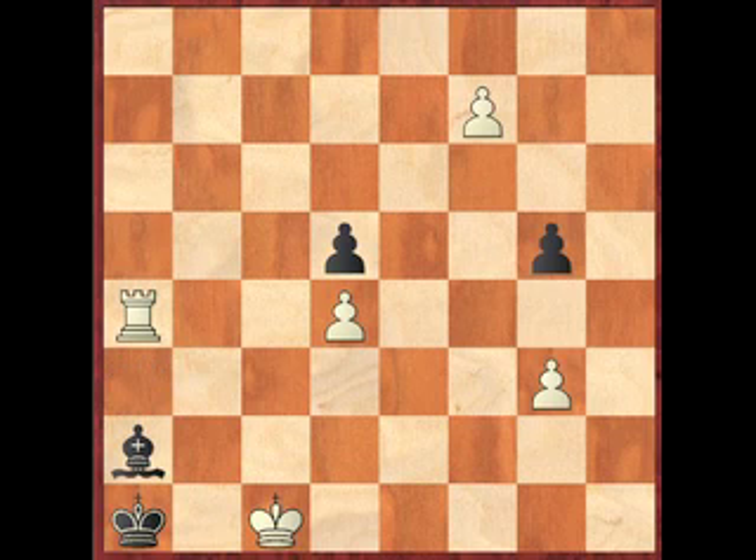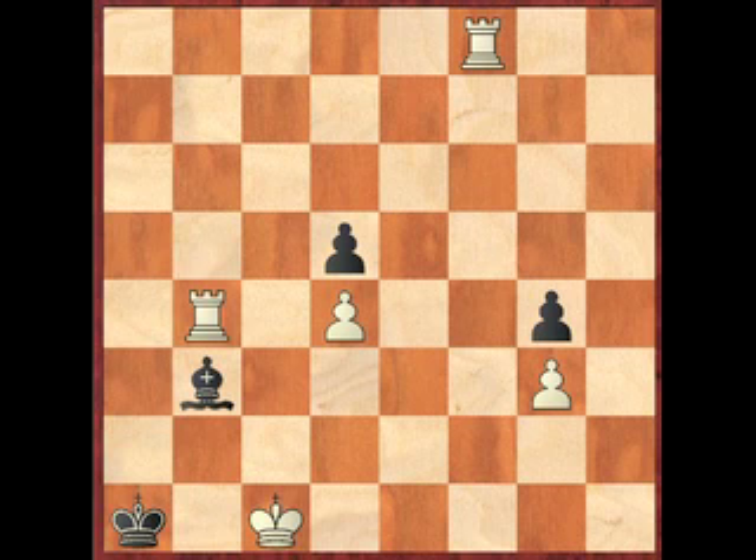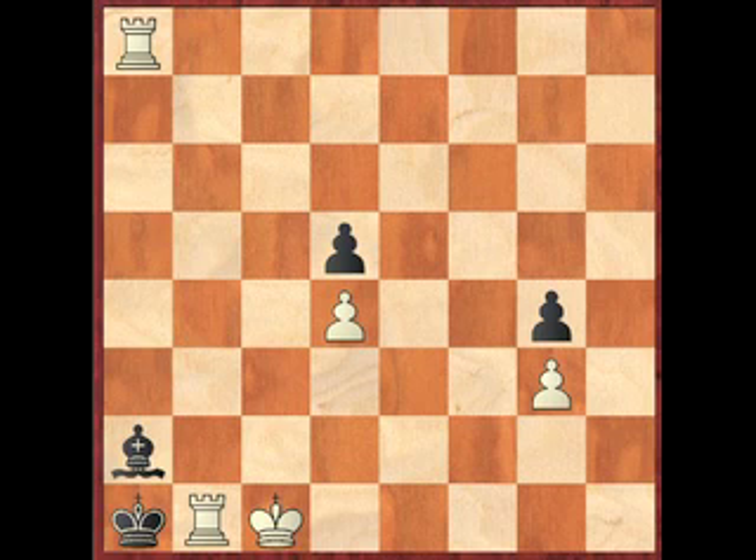After g5, you can also promote to a rook, and this will lead to mate — but one move later. For instance: g4, rook to b4, bishop to b3, rook to a-file check, bishop to a2, and then rook to b1 is checkmate. But that doesn't satisfy the condition of the problem. I won't go through promoting to a knight, but you get the general idea.